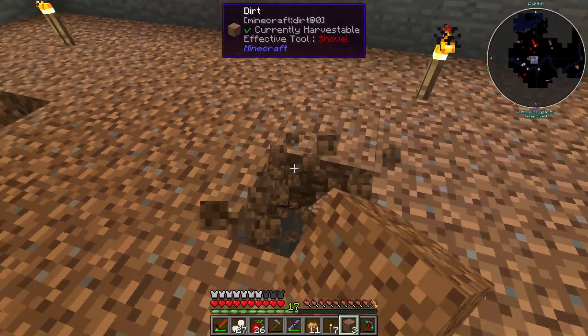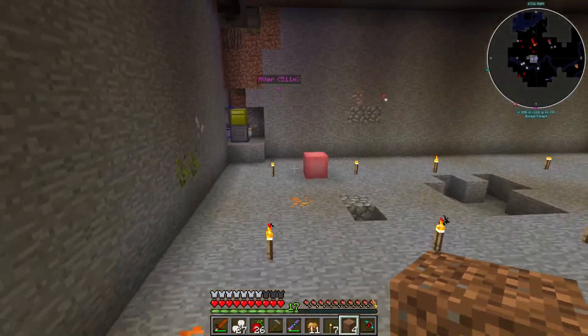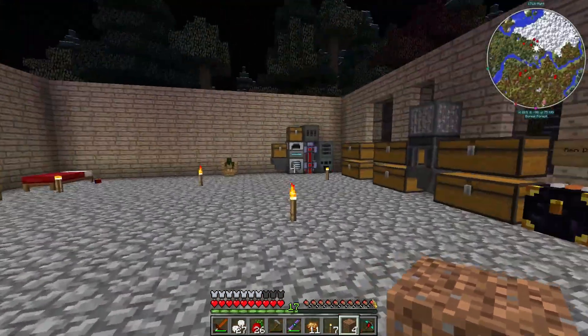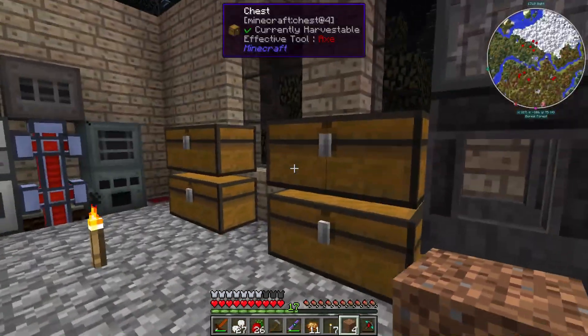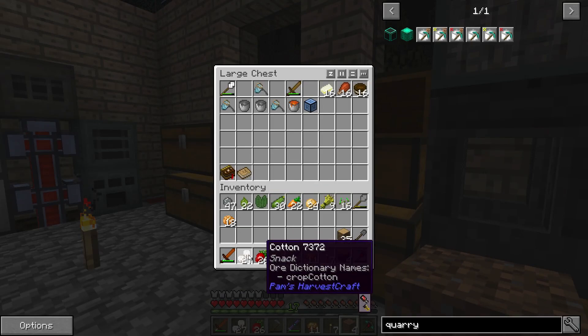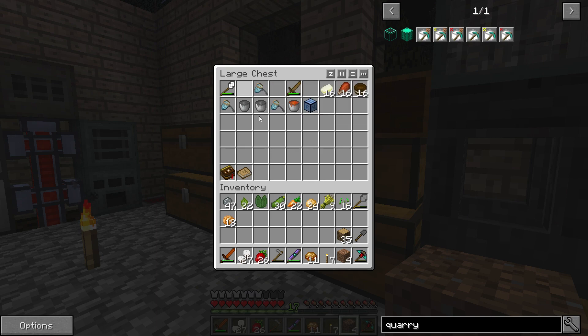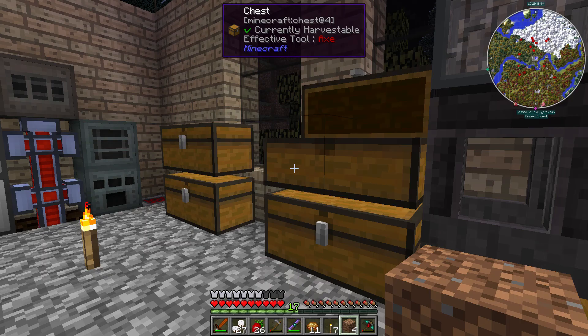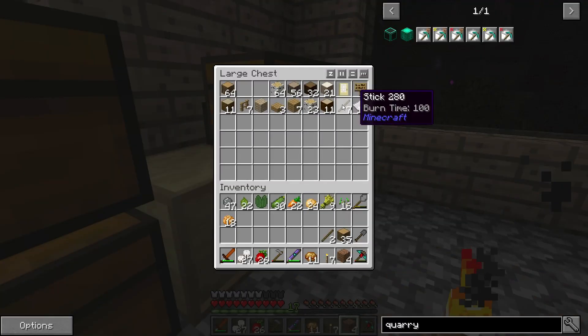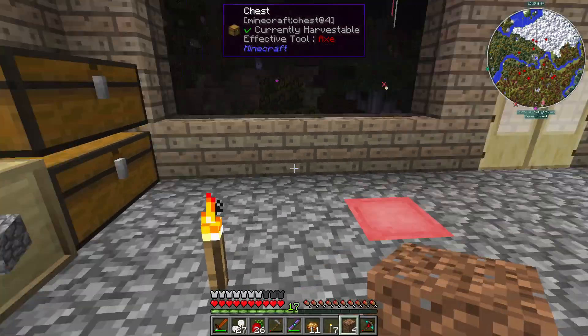We do lose a little bit of area here and there but that's fine. I think we need cotton - I've got no cotton seeds. Let me get some sticks and cobble.